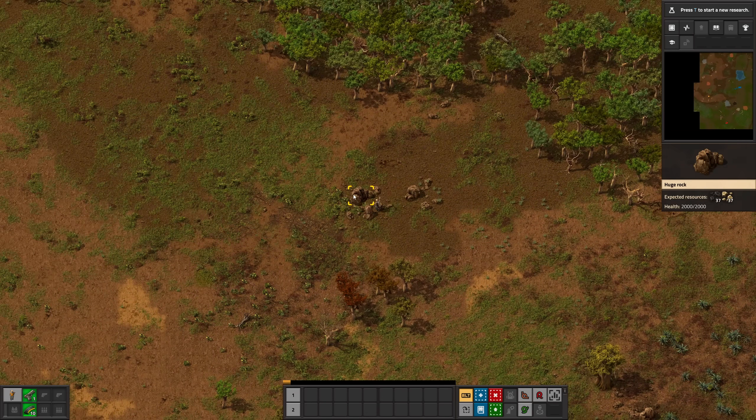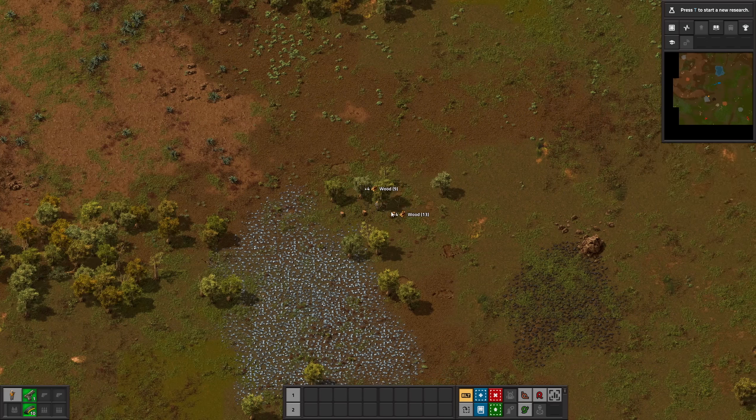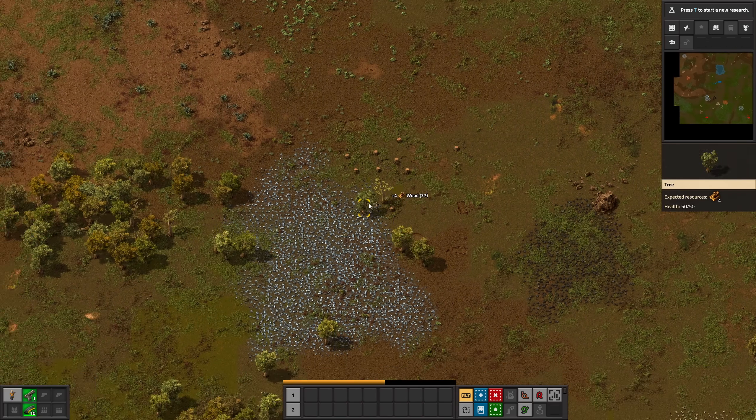After crash landing, you should definitely search for big rocks. Rocks give you stone so that you don't have to mine it. But even more importantly, large rocks also give you coal, which means you can start smelting right away. Get some wood to make power poles later on.